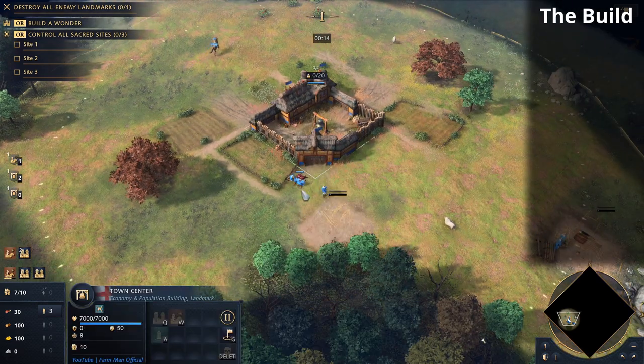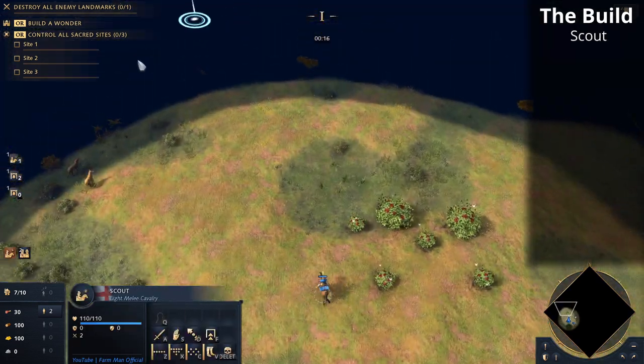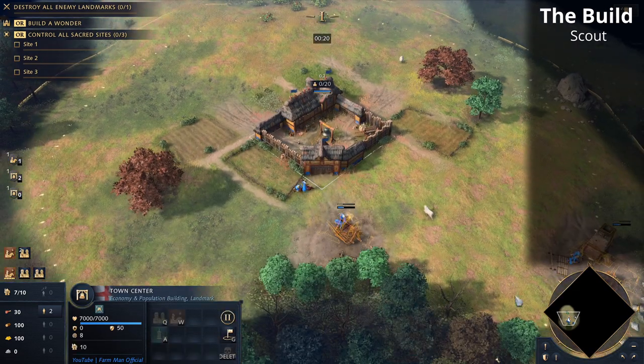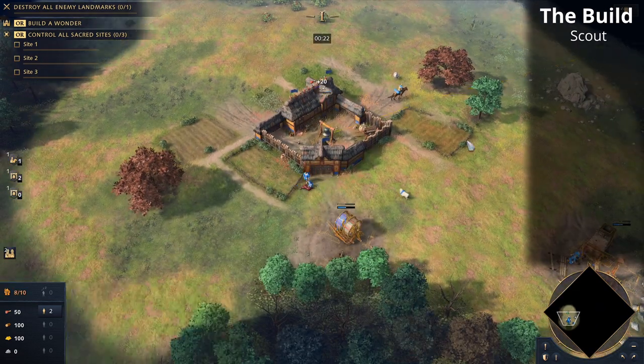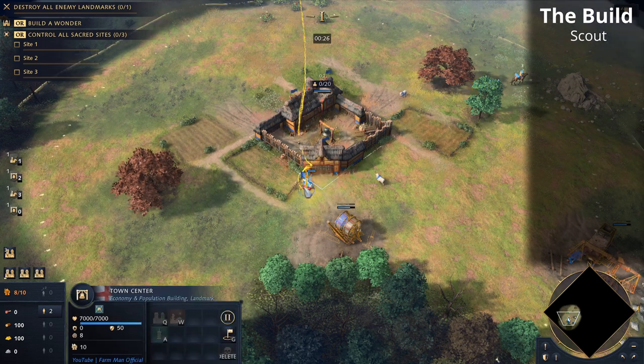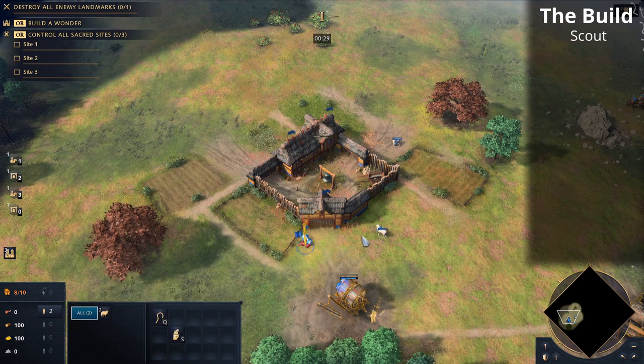We're going to start off with the scout from the town center, so that's going to be a second scout just so that we can get as many sheep as possible to get us up to the castle age. We also want to deny the sheep for our opponents, so it's very useful if you're against the Rus or the French or something like that.